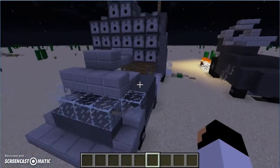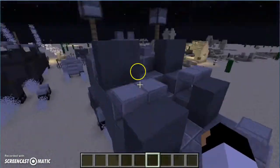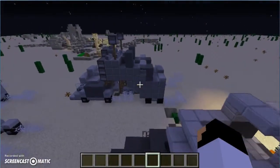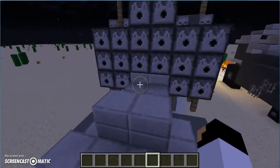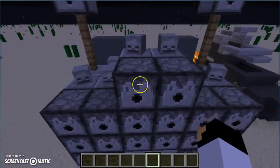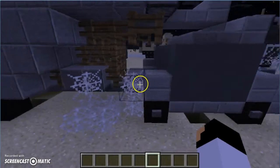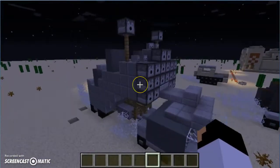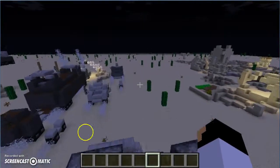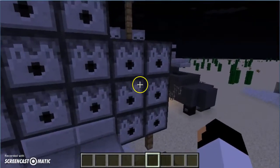Next we have the Doof Wagon, and this is the loud music vehicle. It looks really cool, and all these are from memory, and they look really nice. These skulls right here are just for decoration — they're not on the real Doof Wagon. You've got a lot of stereos, some more stereos. Back here you've got the drums, and right here is where the guitar dude with the flamethrower guitar stands playing guitar, and that's pretty cool.